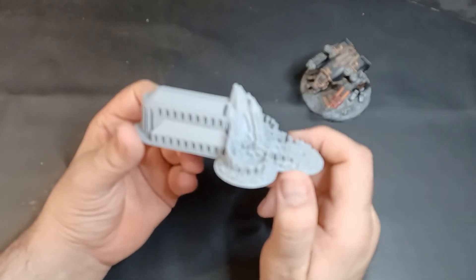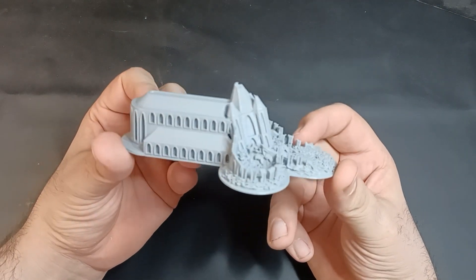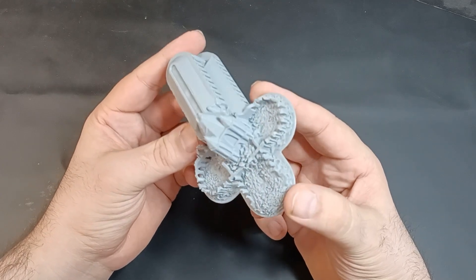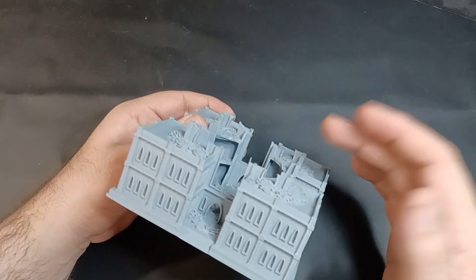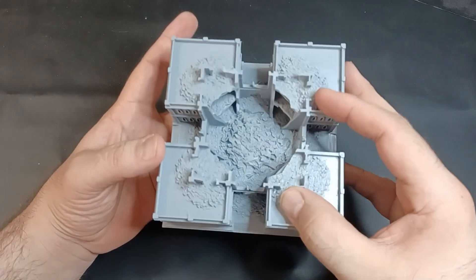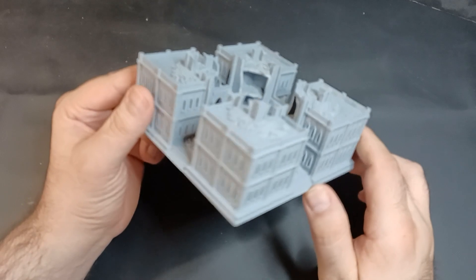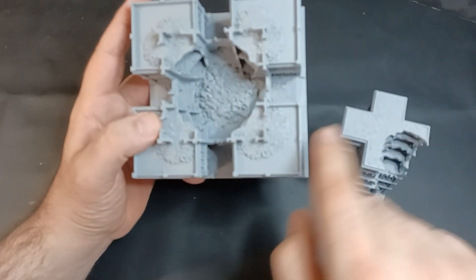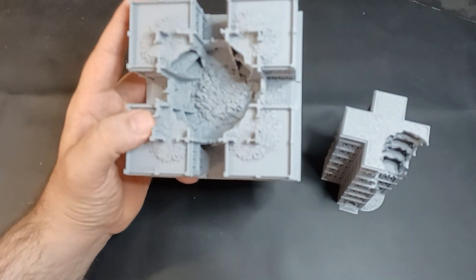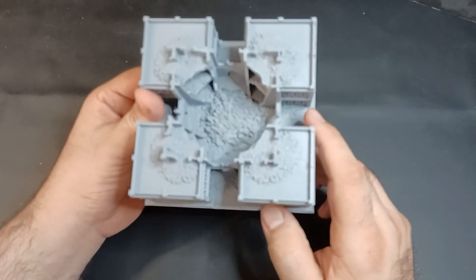Next we have the Gothic Cathedral. This is one of my earliest designs of the undamaged version, so I decided to blow up the Gothic Cathedral — and this is what is left. And now we have the Ruined Tech Cult Citadel, which is one of the larger pieces I made. So you have the central tower blown up and blown in there. The tops and a lot of the space in here are the size of the square Epic 40K infantry bases, so those infantry bases do fit on them nicely.